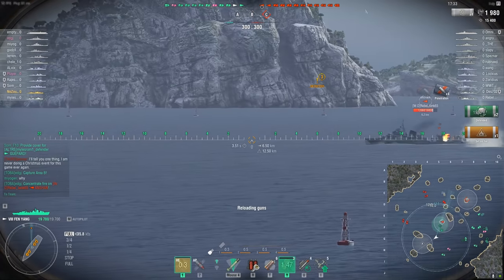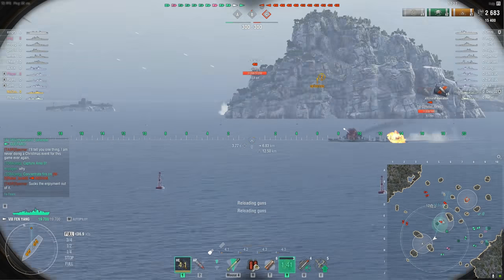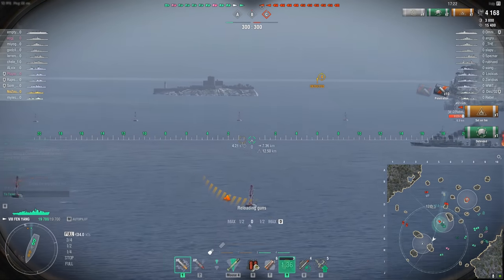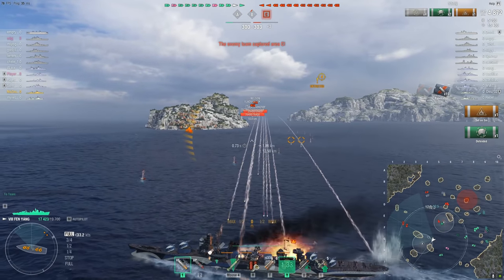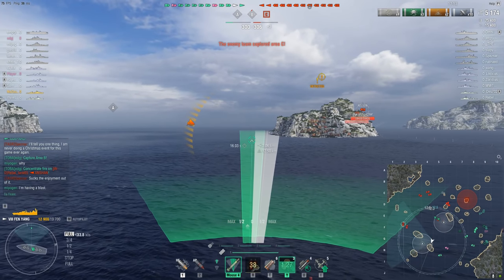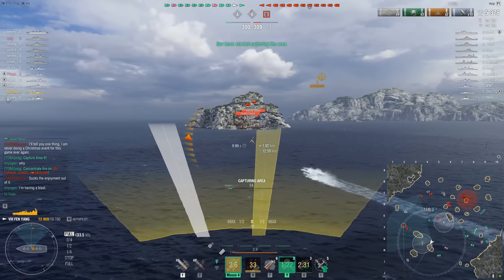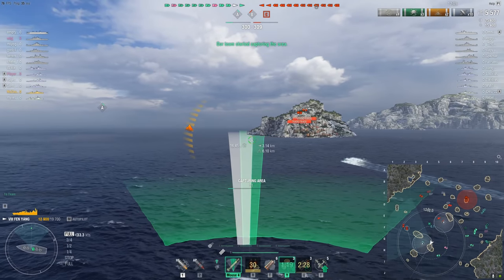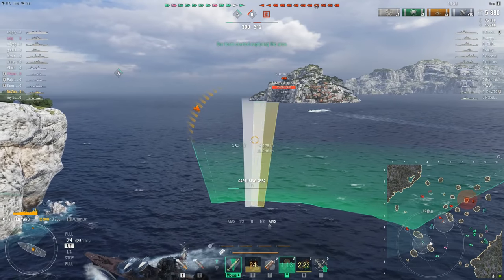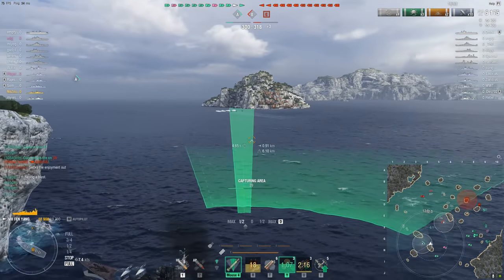That combination of consumables makes this ship very versatile. Maneuverability: maximum speed is 34.6 knots, turning circle radius is 730 meters, with a rudder shift time of 4.5 seconds. This ship feels sluggish — there's no other way to put it. It's a big destroyer, so you've got to keep that in mind. It's not the most nimble thing in the world, and that's understandable. Maximum concealment is 6.1 kilometers, which is not too shabby for what this ship is.